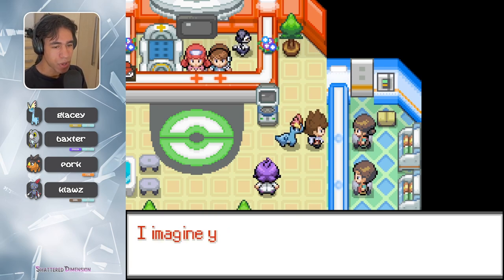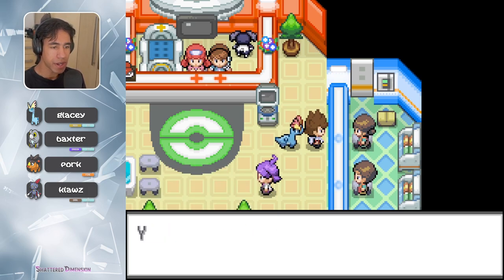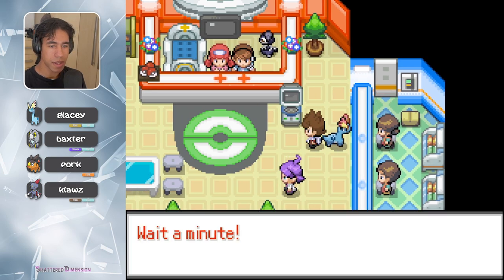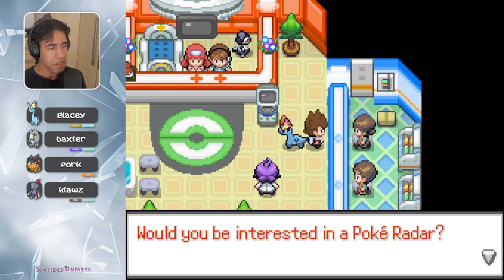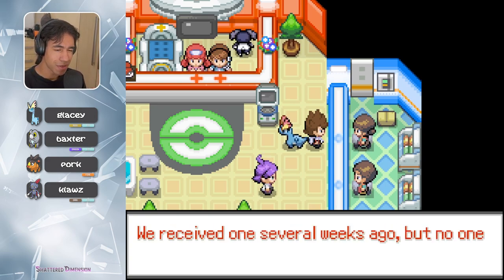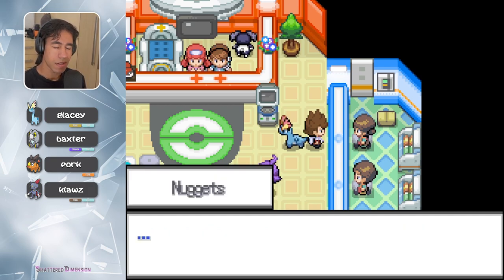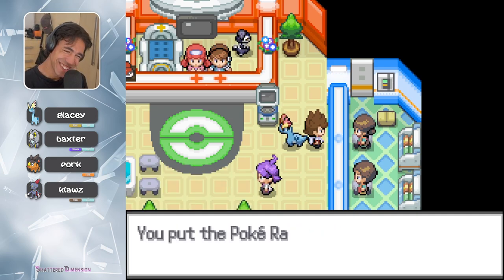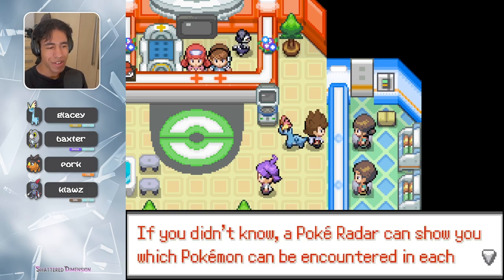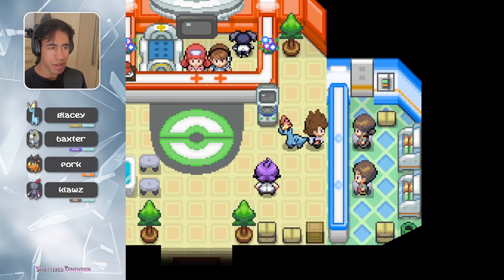Have a good day, kid. Wait — you're a trainer, aren't you? I am. Would you be interested in a Pokeradar? I don't want one, but you can keep it — we received one several weeks ago and no one seems to come to claim it. Here's the Pokeradar. I said I don't want this. If you didn't know, a Pokeradar can show you which Pokemon can be encountered in each area. Anyway, have a good day, kid.